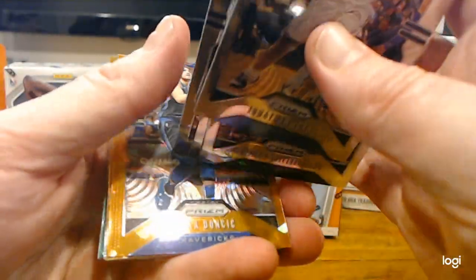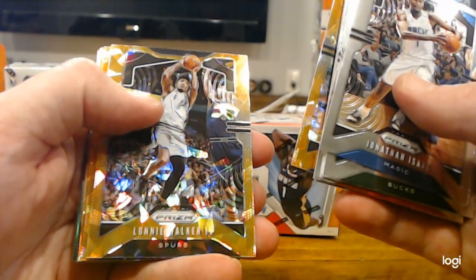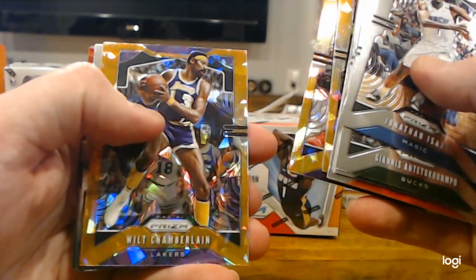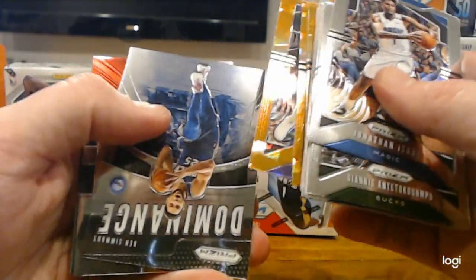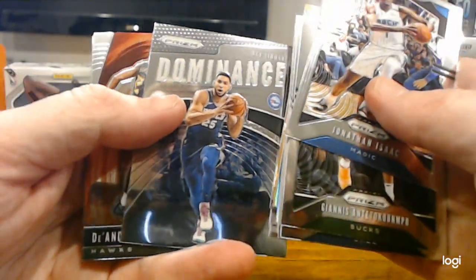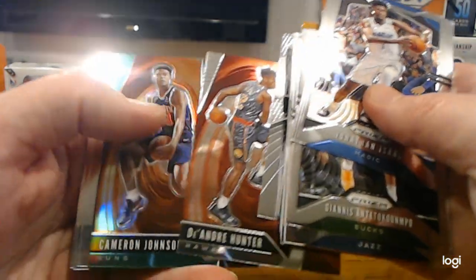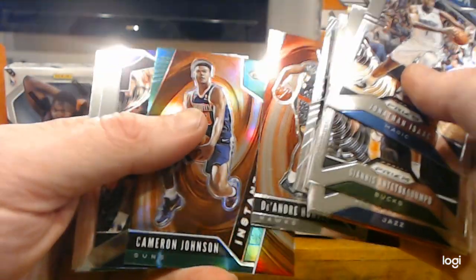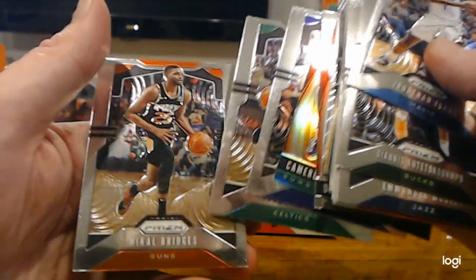There's a Luka Orange, so that's nice. Lonnie Walker. Trevor Ariza. Wilt the Stilt Chamberlain — that's cool. Ben Simmons Dominance. DeAndre Hunter Instant Impact, rookie — that's a cool card. Cam Johnson Instant Impact Green. Karl Malone. Gordon Hayward. And Mikael Bridges.